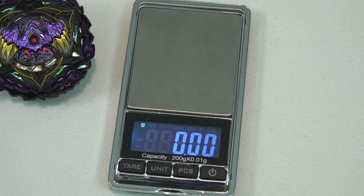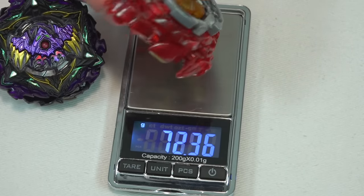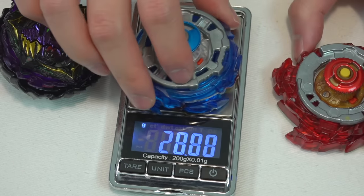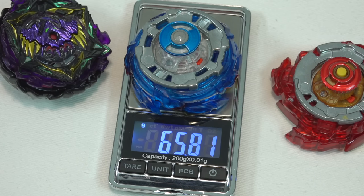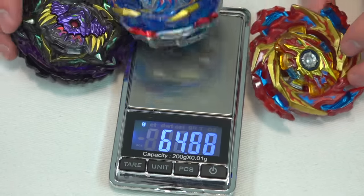Lucifer The End weighs 69.24 grams — almost 70, pretty heavy. Compared to our other limit break system Beys: Hyperion weighs 72, and Helios was lightweight at 65.81. So now that we can customize within the three Beys, there are more possibilities.